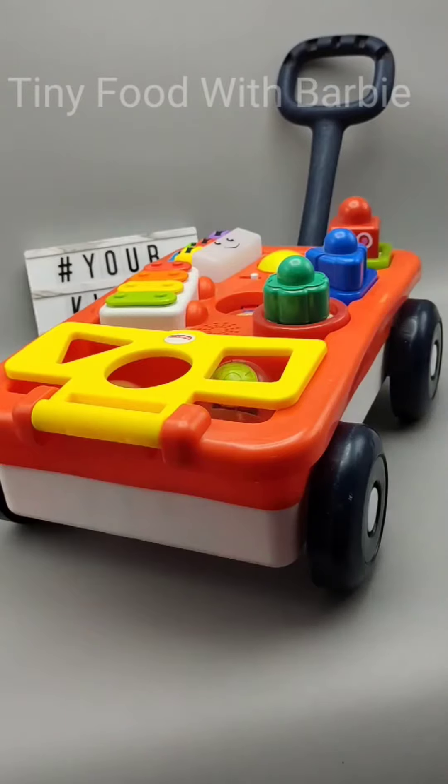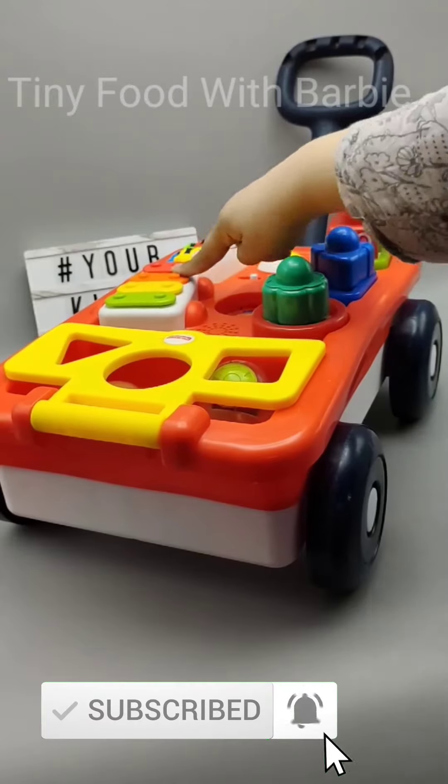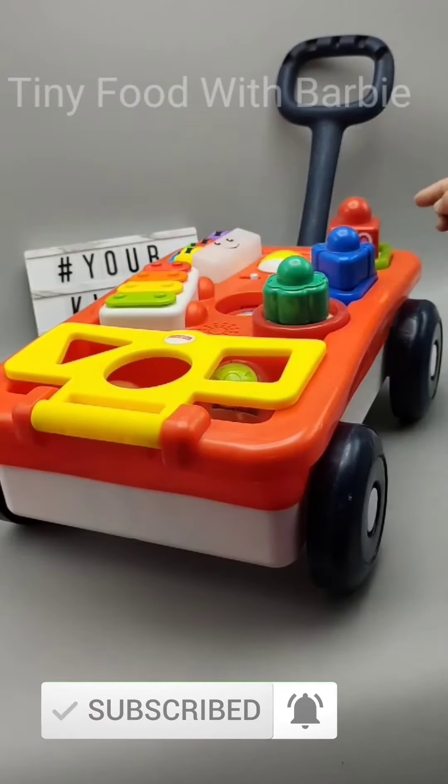Four corners on a square. The square is green. Green, yellow, orange, red. Red.